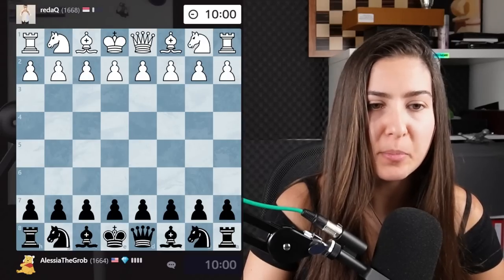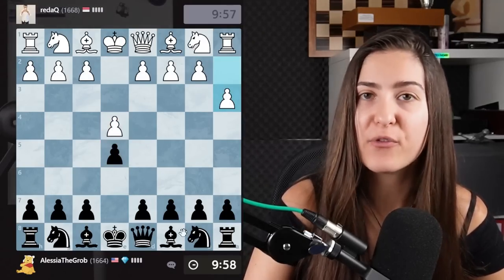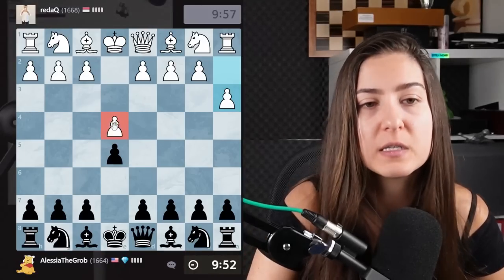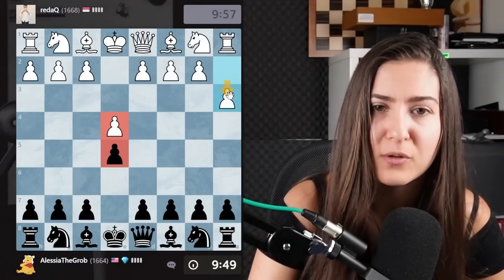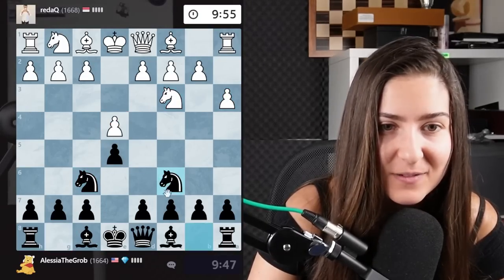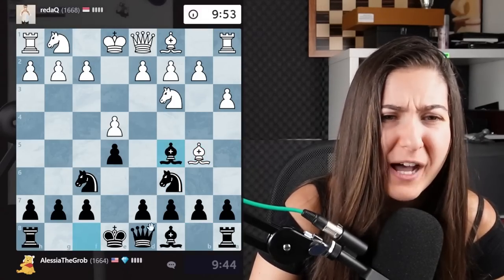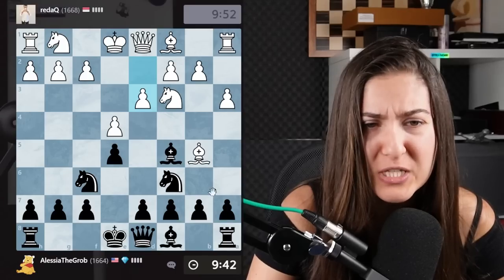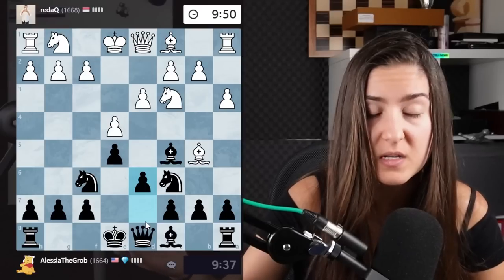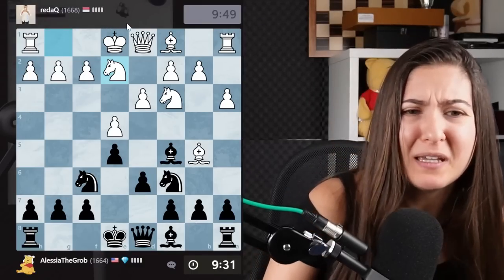New game, everybody. We have the black pieces this time. After e4, I play the move e5. I suggest everyone to start playing chess and get experience, or at least try this setup — e4, e5. What did my opponent just play? I'll just attack this knight. Develop. I think they just lost the tempo. They would like me to be white — they asked me, please be white. I don't know how to play with the white pieces. I will play d6. I'm just developing all my pieces. My opponent is playing a bit strange, not developing in the most effective way.